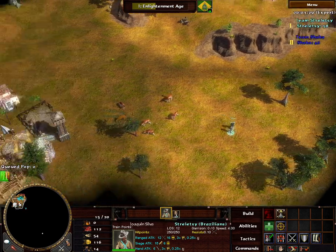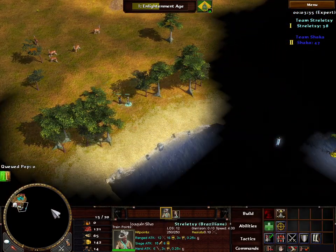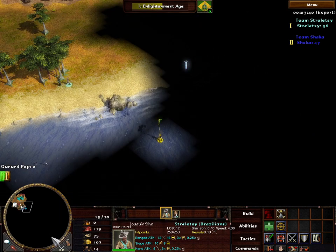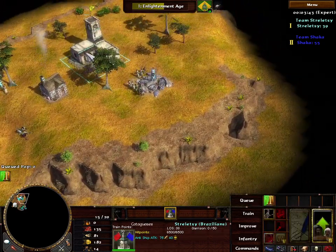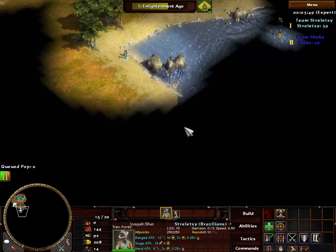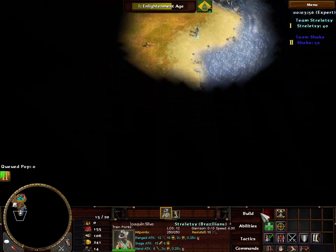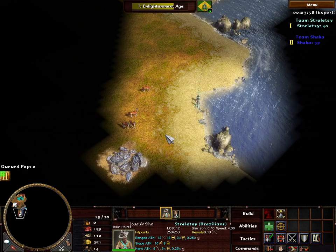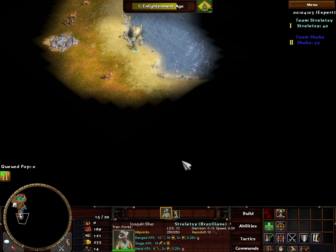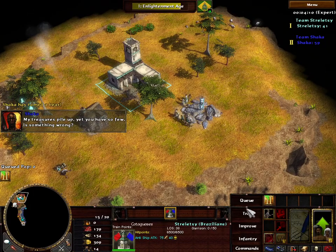Scouting around a bit. What native is this? A Republiqueta? I'm wondering if there's a way of reaching the opponent around the lake or if you have to use navy. If this is a complete naval map, that at least gives Brazil some time to slave boom without too much pressure, but then they'll have to build navy, which will be interesting to see. I'll try walking around the shoreline of the lake and see if it goes directly to the Zulu town center.